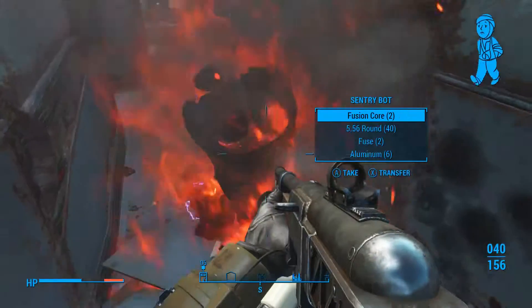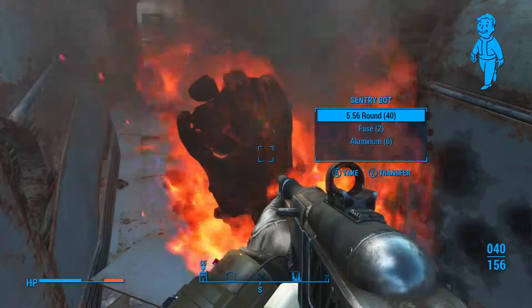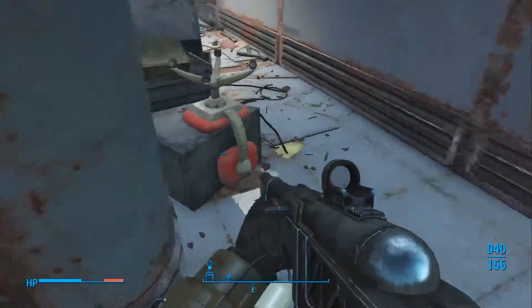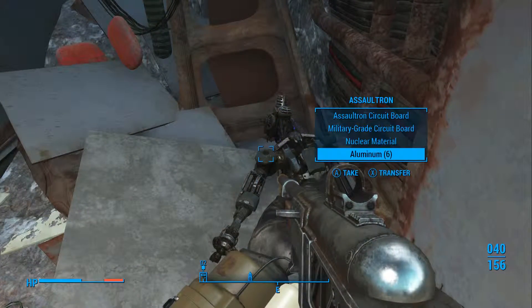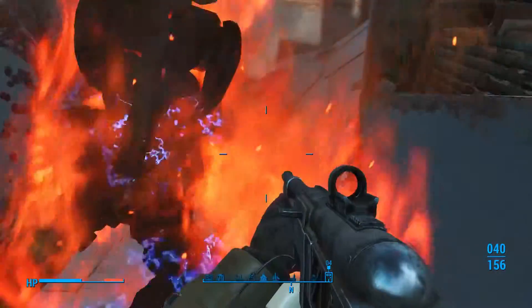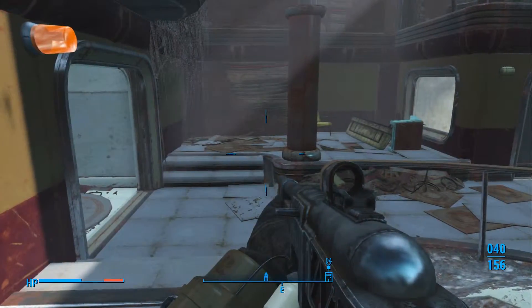Sometimes lower-level power armor spawns in this room, so quick save beforehand. Come up here and check it out — if it doesn't work, come back at a different time and redo everything to see if it spawns. Come at above level 30 to give yourself a better chance, and if you have higher luck it will work out better for you.